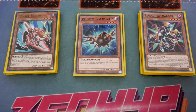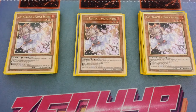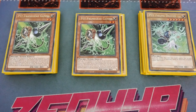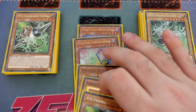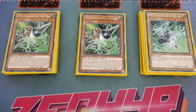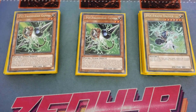Moving on to the standard hand traps — Triple Ash Blossom, the most generic card right now, though it could be Imperms if you prefer. Then Gamma with of course the one Driver. I was considering cutting Gamma but then it can protect your Regulator since it tributes as cost — kind of works as a better Called by the Grave. Also, Gamma is searchable because you make Lambda, banish Redoer, and search Gamma in the end phase.